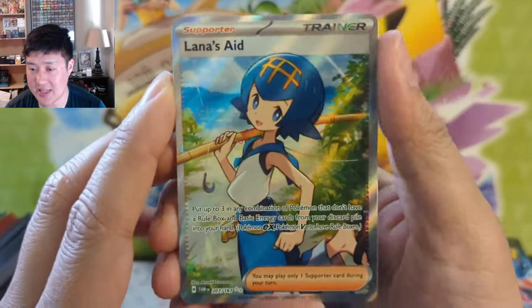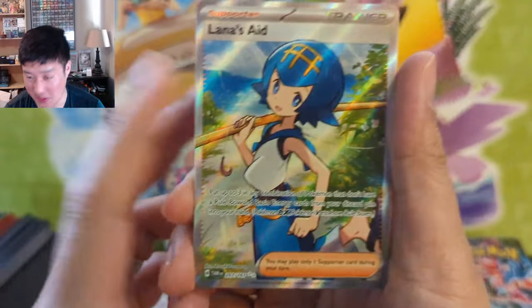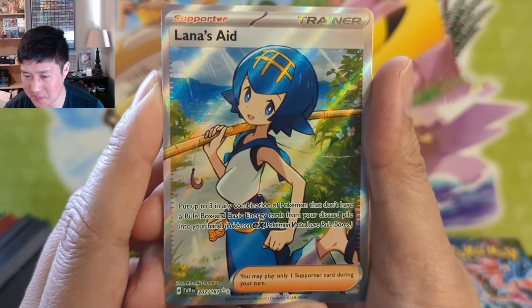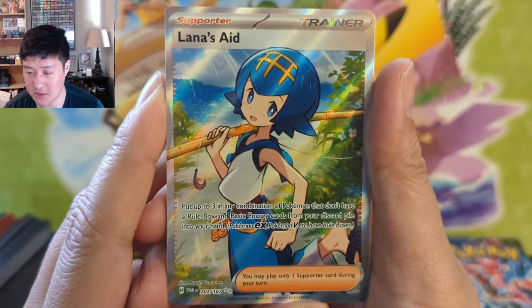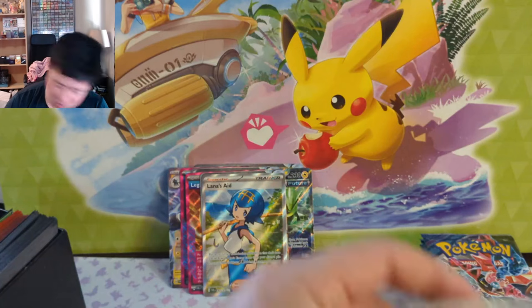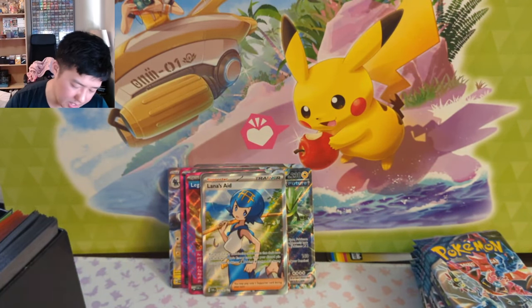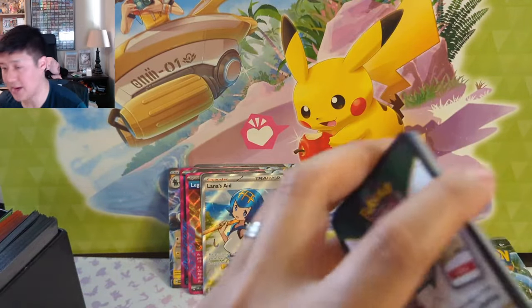Bellibolt into a Glimmet — this Pokemon always looks very alien to me. We did get Lana's fishing rod — I believe there's an alt art that looked pretty cute, kind of chibi or cartoony, like a very small character as if from a Game Boy game. It searches for three combination Pokemon you don't have in the box. We did get two supporters — one old guy and Lana — but no alt arts. Pretty happy with the Lana though.